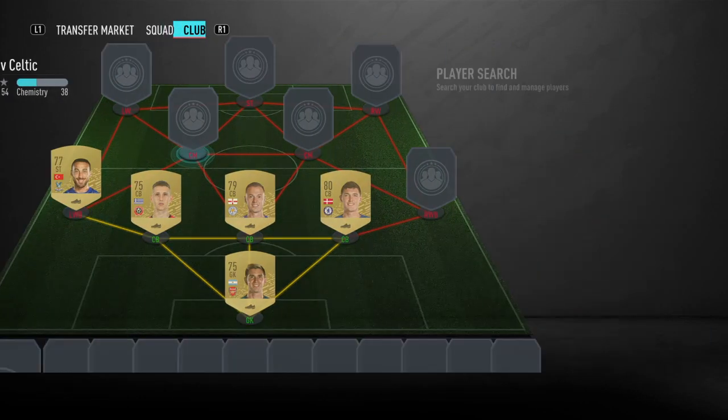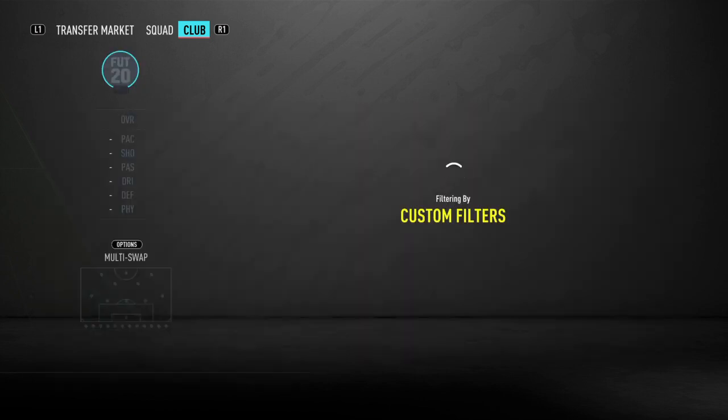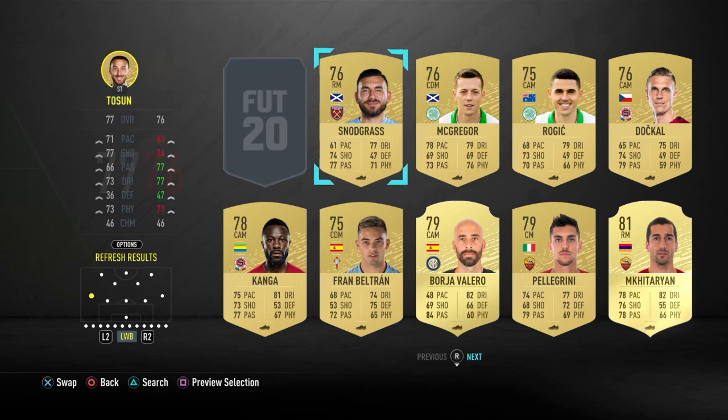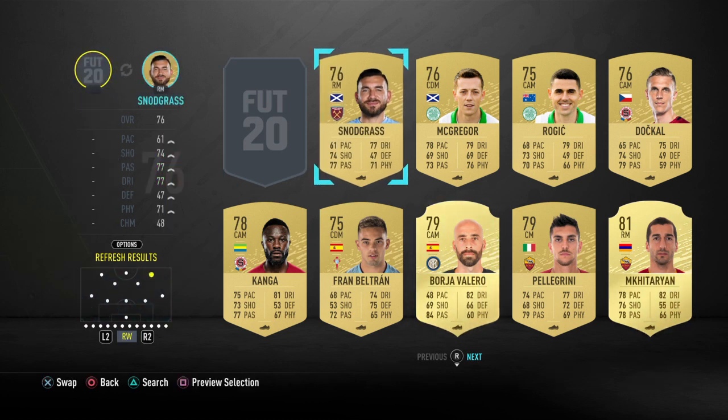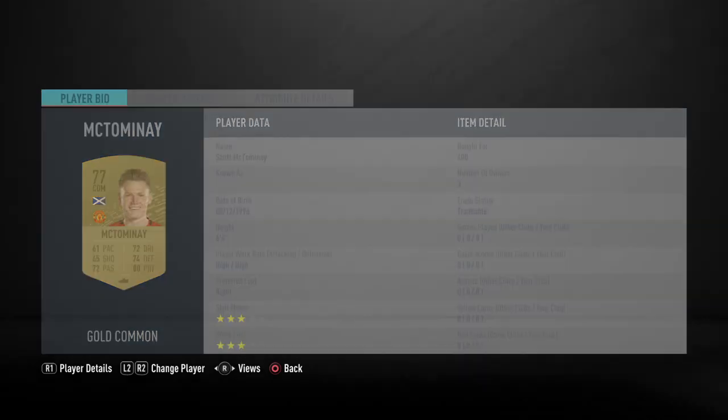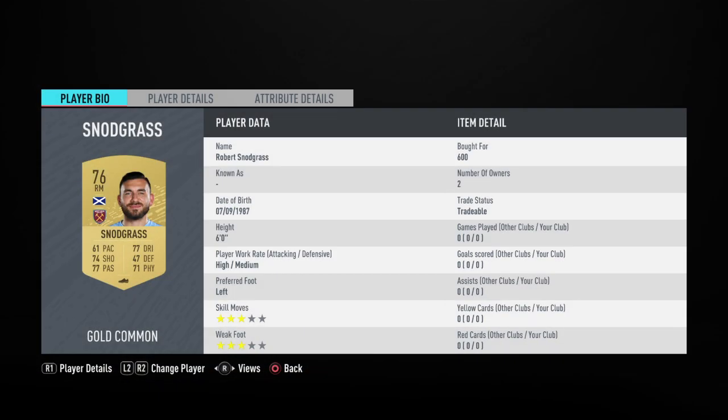There are so many other players you could put there — just any Premier League player, chuck them there, as long as they're gold, and it'll work fine. We've got Scott McTominay at 400 coins as always; you can bid for 350. Snodgrass is a bit more expensive at 600 because of the Scottish links.